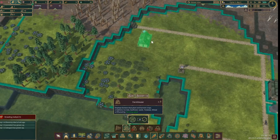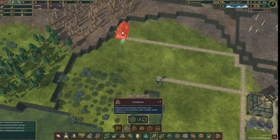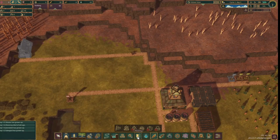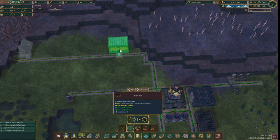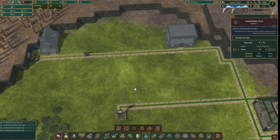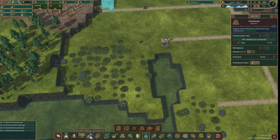To start cultivating the land for food, we need to build a farmhouse. We can build the farmhouse on dry land and specify the planting area somewhere else. We also need to provide some shelter for our beavers, and 4 Iron Teeth live in barracks. While the farmhouse is getting built, we'll mark the area for the farmers to plant some carrots.